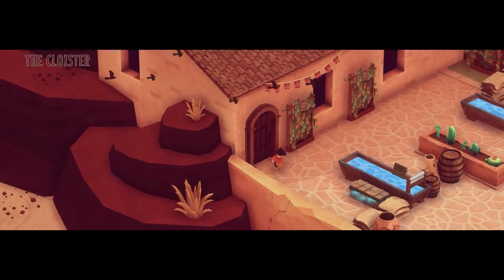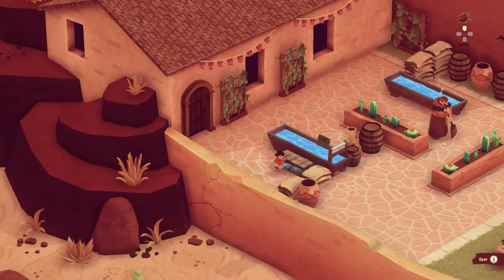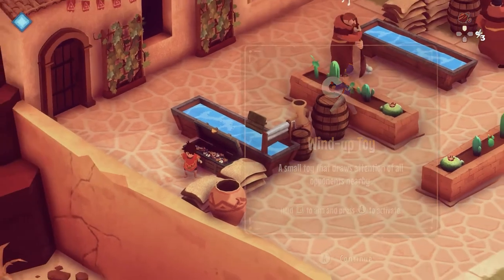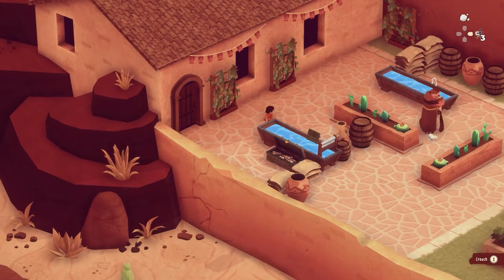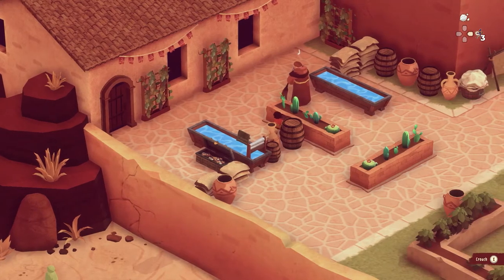It's still in the facility but it's outdoors again. We seem to be down to nearly ground level — the cloister. We've got a wind-up toy: draws the attention of all opponents nearby — presumably it's like a choo-choo, we can set that in a particular direction. We release it and it marches in a particular way. Not sure — I'll see what I can do with it. Quite a good idea for a bit of equipment.